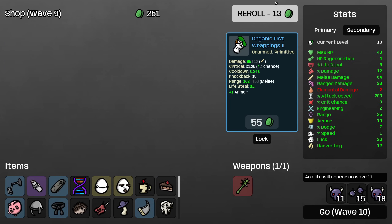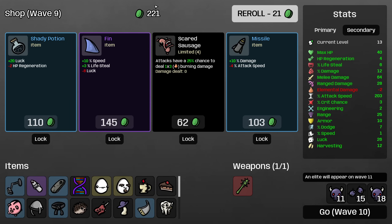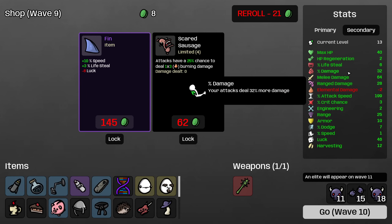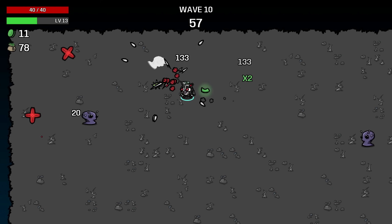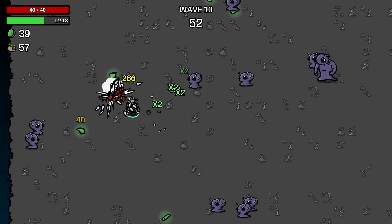We're going to buy this, this, and this, and then roll. I need to find some more flat damage. I know I've passed on a couple instances of flat damage, but I definitely want to improve it further, since that's the whole fun thing about this build. I'll take the shady potion. I will take the missile, get our percentage damage rolling again, and we'll buy the fin as well. Life steal will be good to stay healthy. And the move speed, of course, is something that we're currently missing.